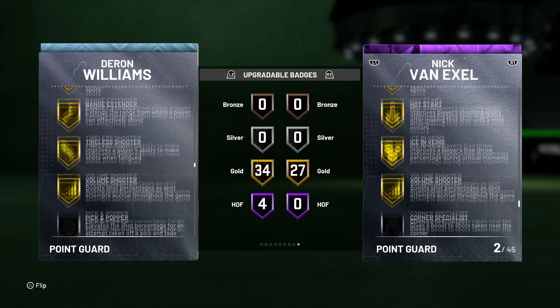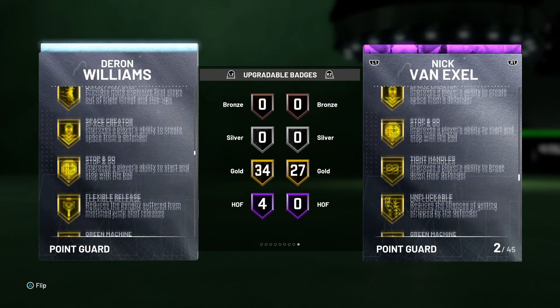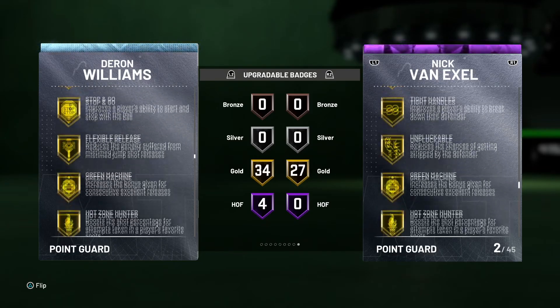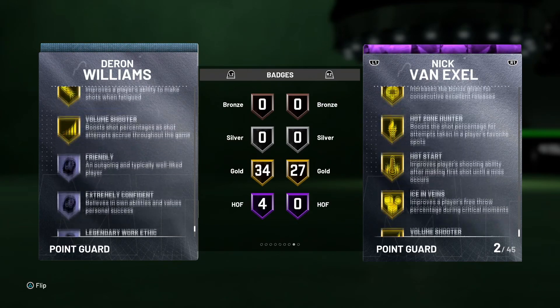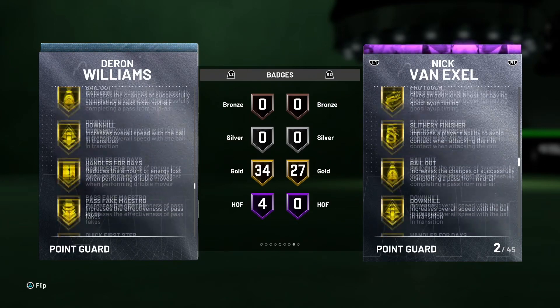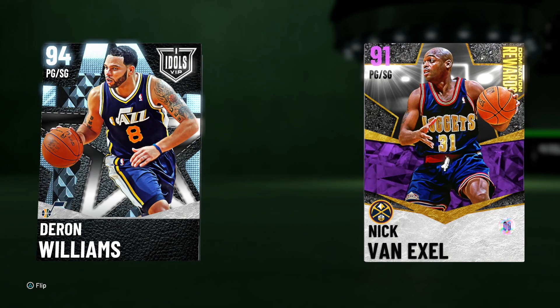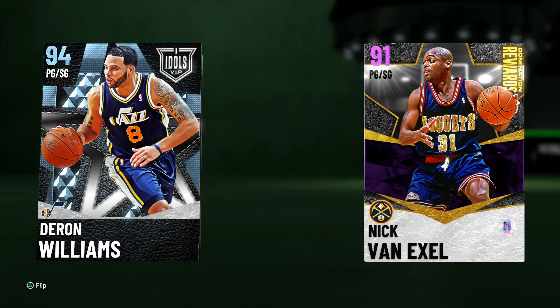In his upgradable badges, Range Extender is in there — it's normally not there. He has silver Clamps, but if you badge the card up correctly he can be an absolute demon: gold Clamps, gold Range Extender, gold Quick First Step. This Deron Williams has a beautiful jump shot — Jump Shot 22 — and some of the best dribbling animations I've used on a card. When badged up, he is seriously in contention for that number one or two spot for point guards. He's that good.